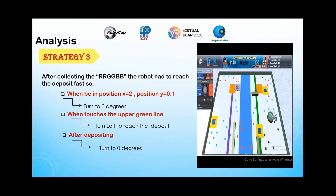Strategy 3: After collecting the R, R, G, G, B, B objects, the robot had to reach the deposit fast. When being in position X2 and position Y from 0 to 1, the robot will turn to 0 degrees. When touching the upper green line, it will turn left to reach the deposit. After depositing, the robot will turn to 0 degrees.